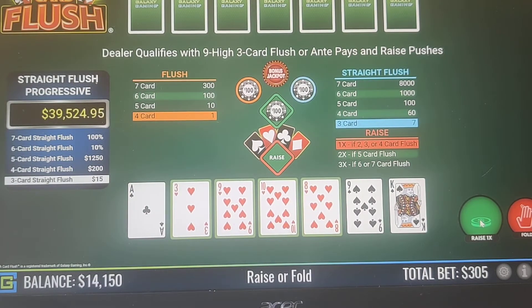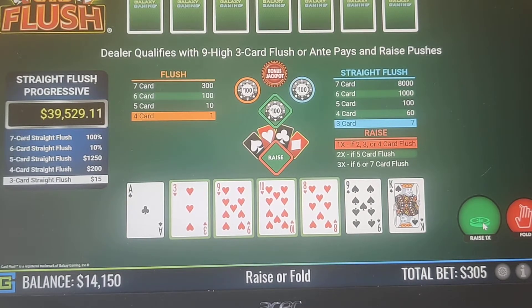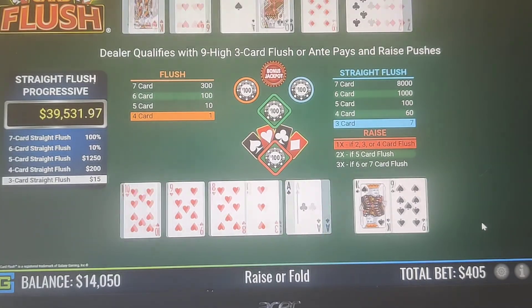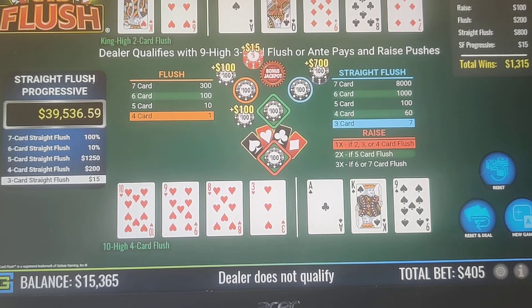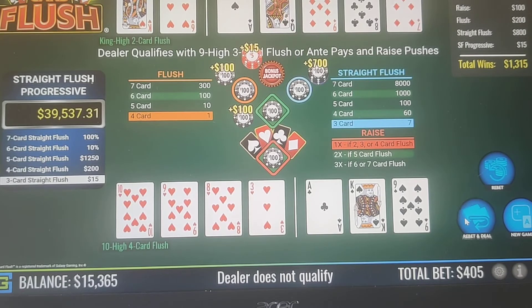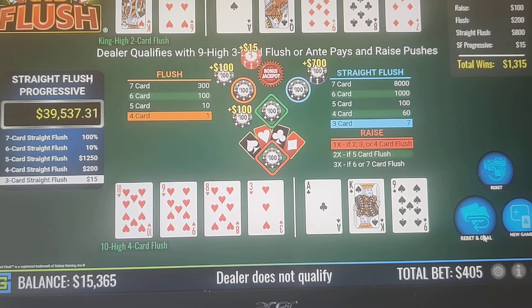4-card flush with a 3-card straight flush in there — we're getting paid out on everything as long as we win, but the dealer didn't qualify, so the raise pushed. But we won everything else — a total of $405 in bets and we won $13.15 in multiplier terms, which would have been around a $900 payout with real money. We started with $10,000 and now it's at $15,365, so we'd actually be up over $5,000.